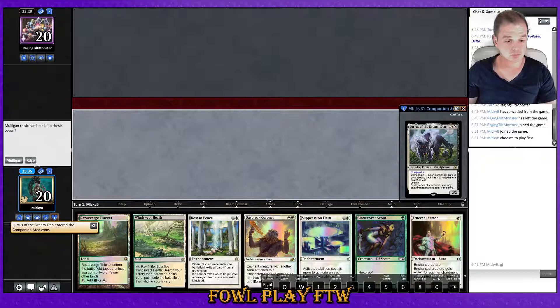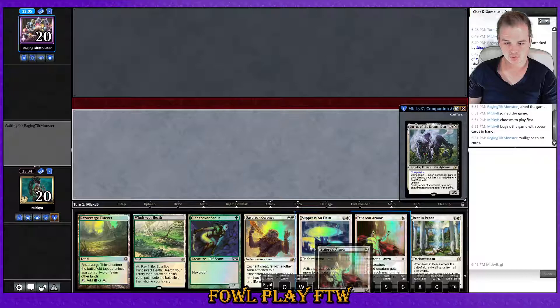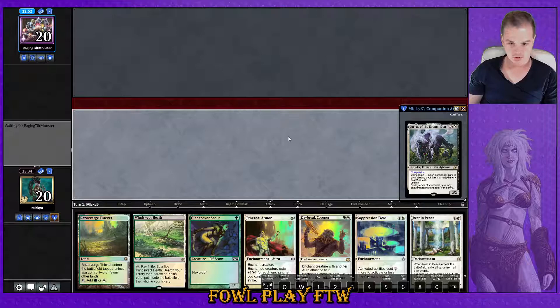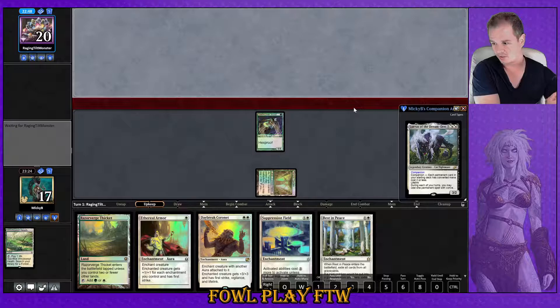We select our companion. This hand's looking pretty good — let's keep it. We're just going to play around that Pithing Needle, which arguably won our opponent last game. We've got two hate pieces and two really strong auras, and our Ethereal Armor gets buffed from our hate cards as well. Opponent has mulliganed to six. Opponent blind-naming Windswept Heath there was a little bit savage — we might have actually been quick enough to kill them with the Core Spirit Dancer if they hadn't.